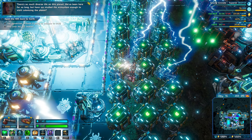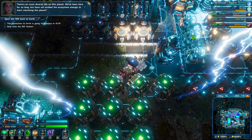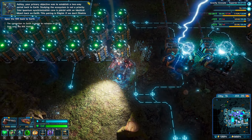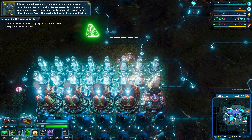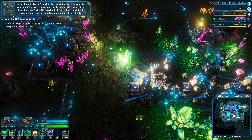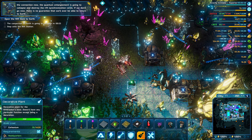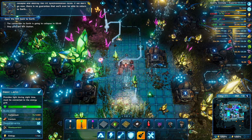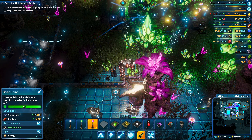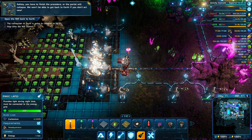There's so much diverse life on this planet. We've been here for so long, but have we studied the ecosystem enough to start colonizing the planet? Ashley, your primary objective was to establish a two-way portal back to Earth. Studying the ecosystem is not a priority. Your quantum synchronization core is paired with an identical object back on Earth. The pairing is fragile. If we don't finalize the connection now, the quantum entanglement is going to collapse and destroy the Rift synchronization cores. If we don't go now, there is no guarantee that we'll ever be able to return to Earth. Ashley, you have to finish the procedure or the portal will collapse. We won't be able to get back to Earth if you don't act now.